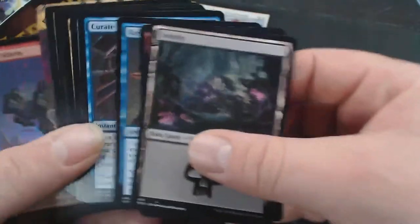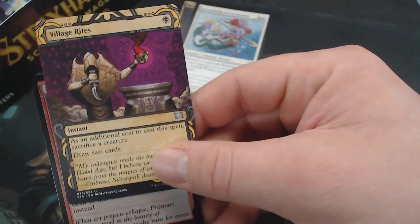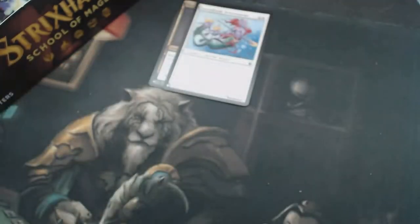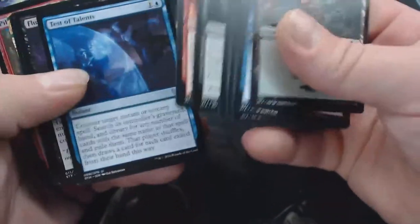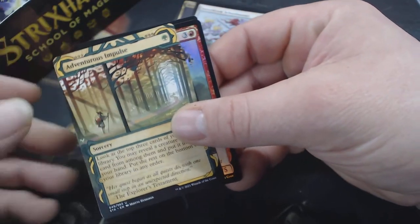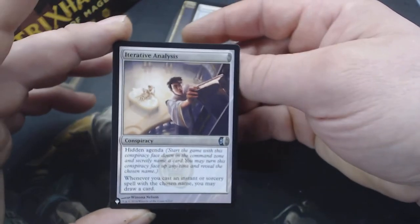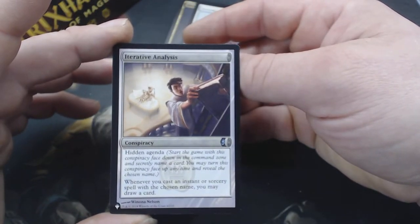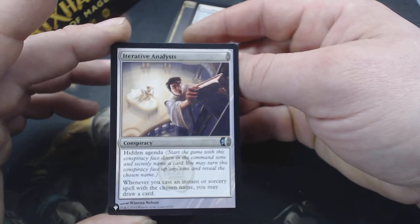Land, Lessons Not Rare. Elite Spellbinder. Village Rites — I have gotten a ton of Village Rites. Pigment Storm. You know what that means — cards from the list. So we got our Lessons Not Rare. Dramatic Finale — pretty decent card. Adventurous Impulse for the Archive. Pillar Drop Warden. Iterative Analysis. Why are there conspiracies when you cast an instant? Because of the instant sorcery theme of the set — that's the reason why this is on the list.